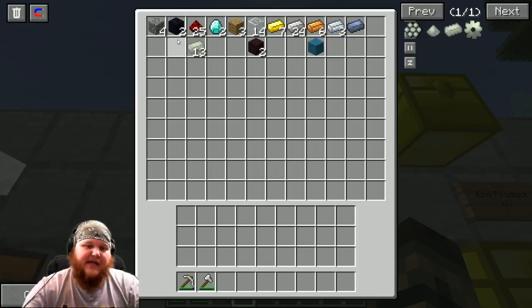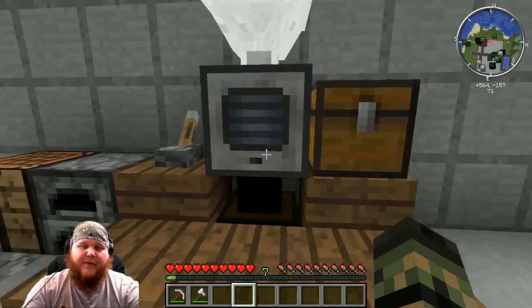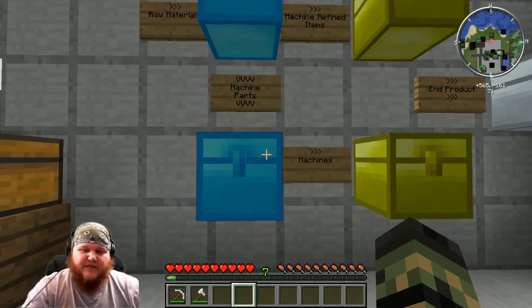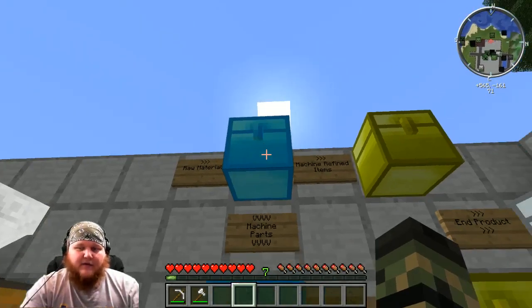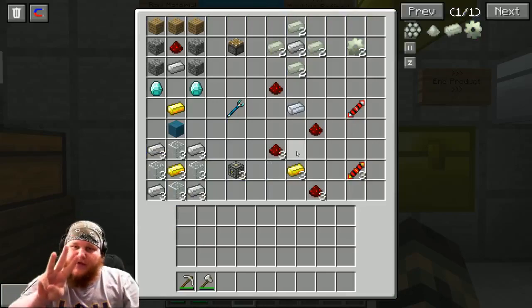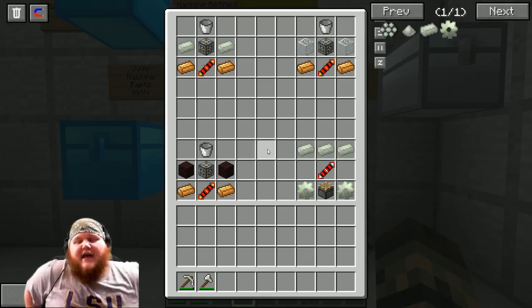One thing you're going to notice is you have a lot of leftover materials, and that's okay. What I want you to do right now is go back to your original resources and make three buckets — you're going to need those but they wouldn't fit in the chest. After you've completed everything in this chest and got three buckets, we're going to move on to the next level of the flow chart — the machines themselves.